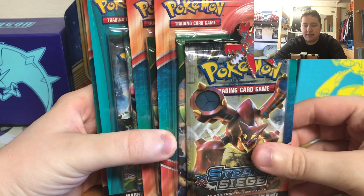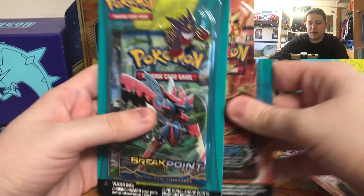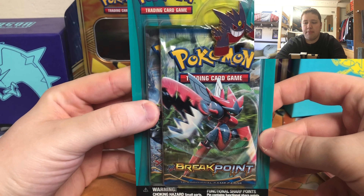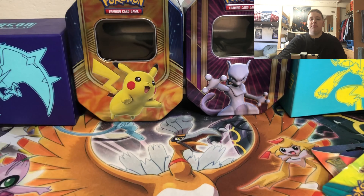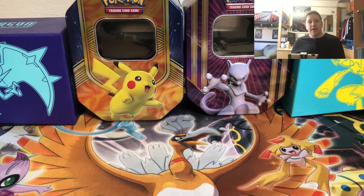Three of these come with Steam Siege and Guardians Rising with a Mega Scissor pin, a Mega Swampert pin, and then this one comes with a Mega Blaziken pin. And then this one comes with a Fates Collide and Breakpoint pack - it comes with a Mega Gengar pin. So what I'm gonna do is take these out of the cardboard and blister packs, show you what I got, and open them up.